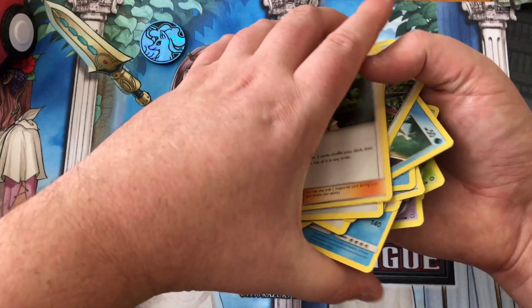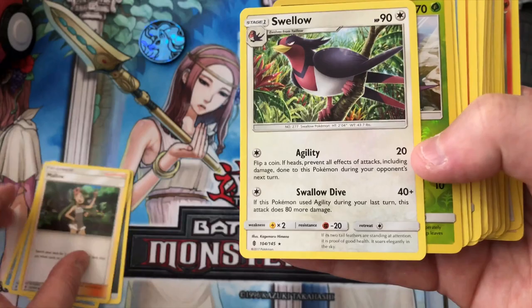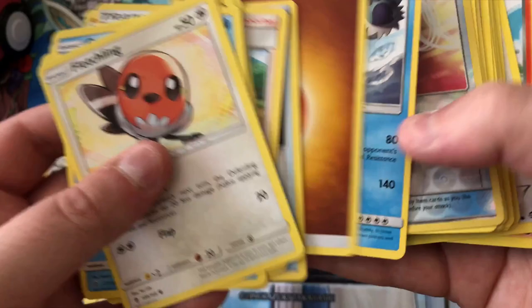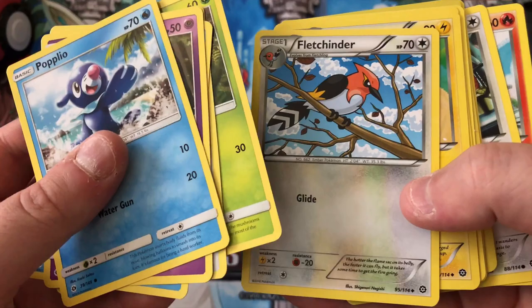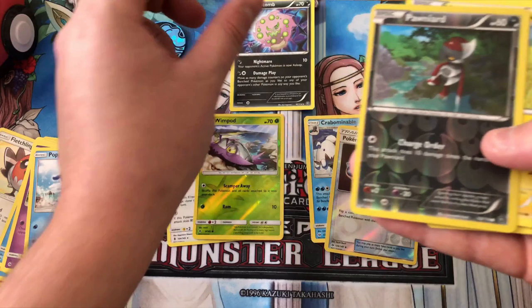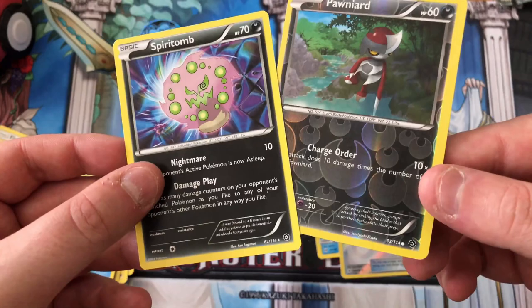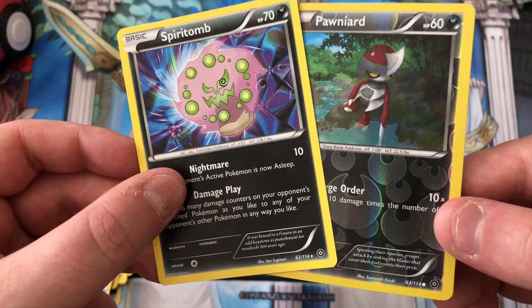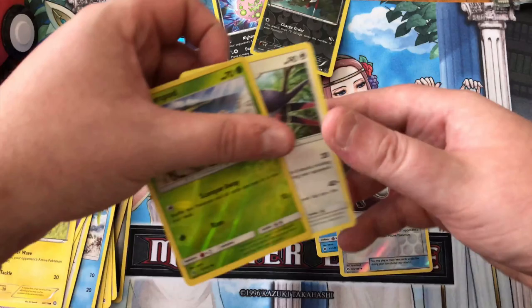This is what we got. What was the rare from that pack actually? Swellow was the rare, then we got a reverse. We got that guy in the reverse. Spiritomb in the reverse - cool. We actually didn't get any holo rares out of these packs, so that's a bit disappointing, but that's alright. It's good to build my collection up anyway. That was Spiritomb and Pawnyard from Steam Siege.